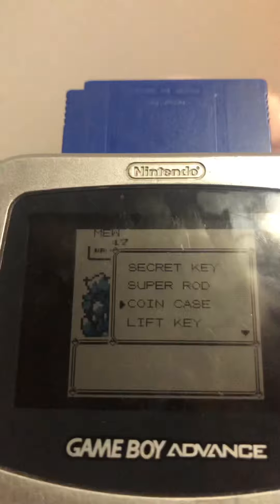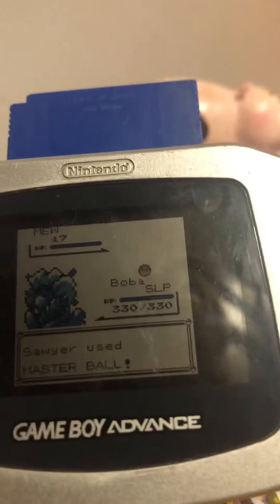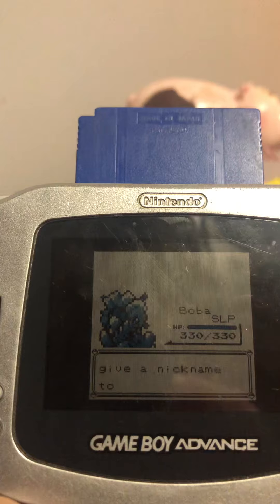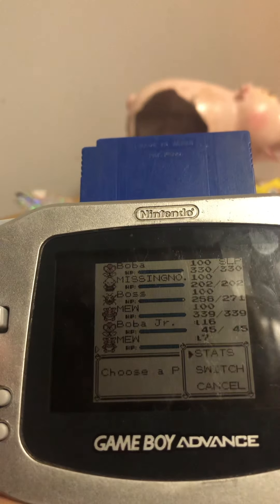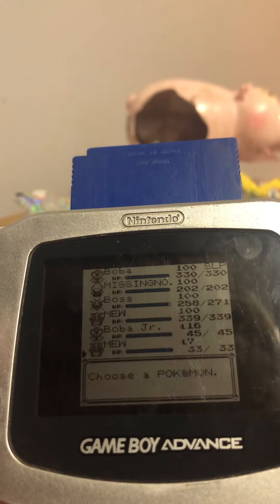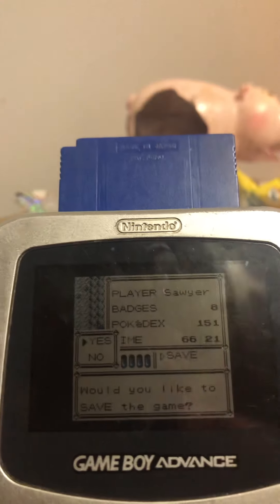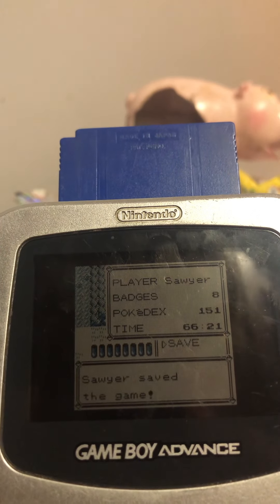Now all you gotta do, if you have a Master Ball, just throw one of those. I did the Item Duplication Glitch, so I'll cover that another time. So that's all you need to do to get a Wild Mew. Hopefully this helps. Like and subscribe for more glitches in Pokemon.